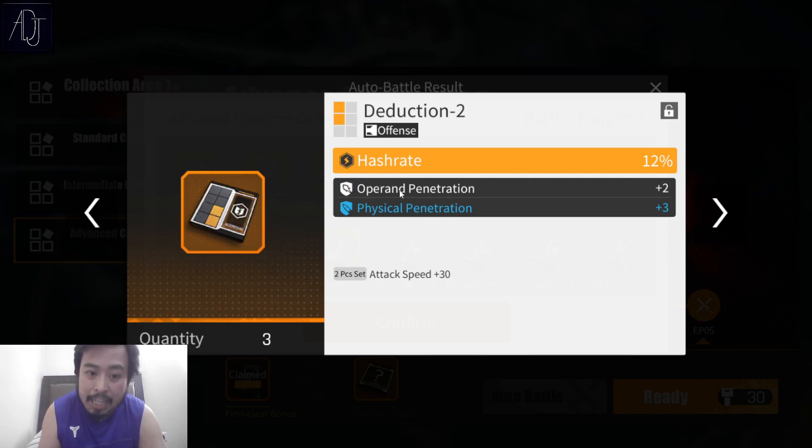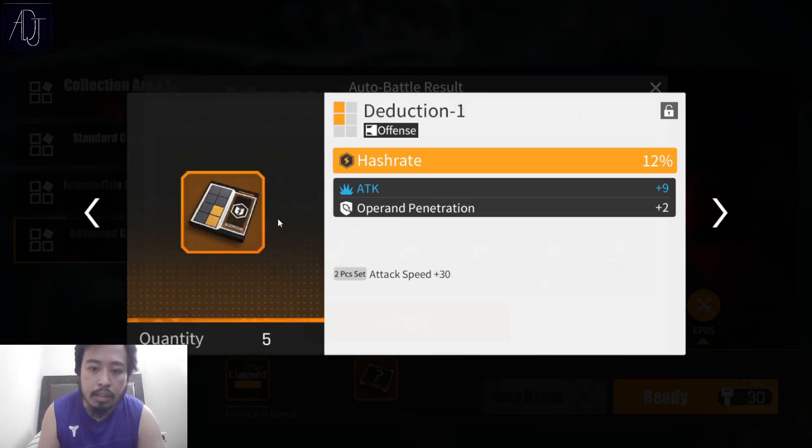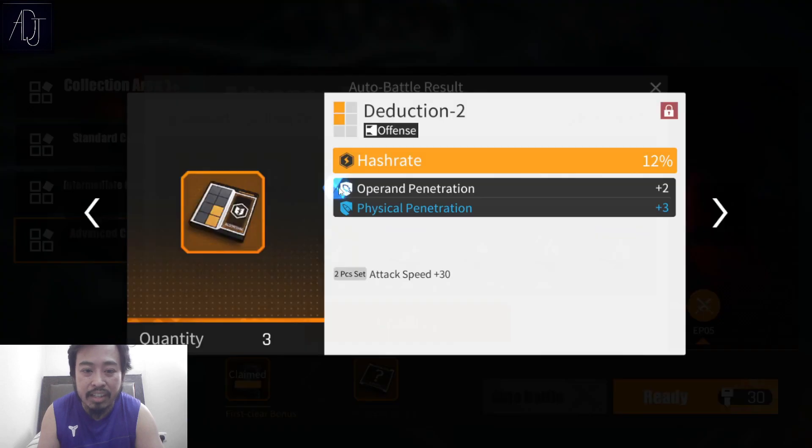Deduction — another hash rate, pog! For Angela and healers you need this one because of attack speed. You really want your healers to be very fast as well. Another hash rate — wait, double hash rate pog! That's already two pieces right there — deduction two and deduction one.